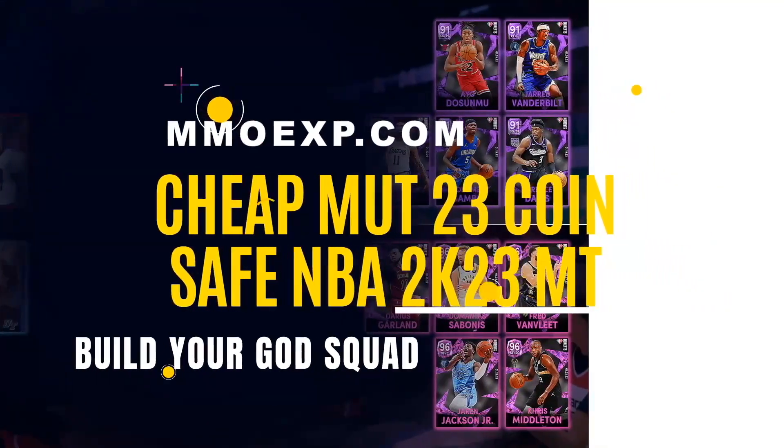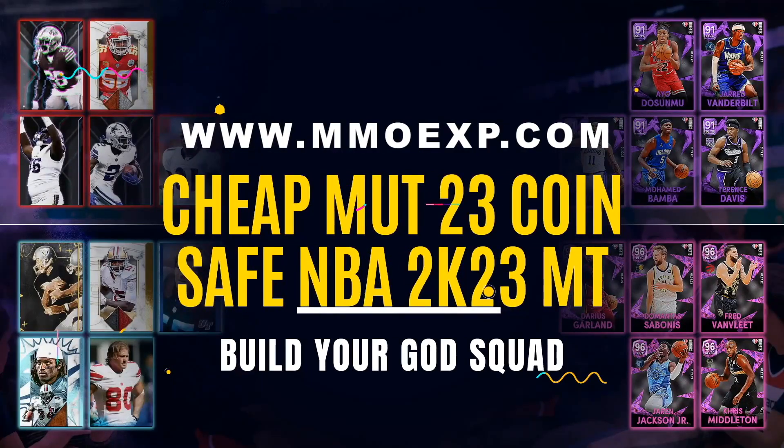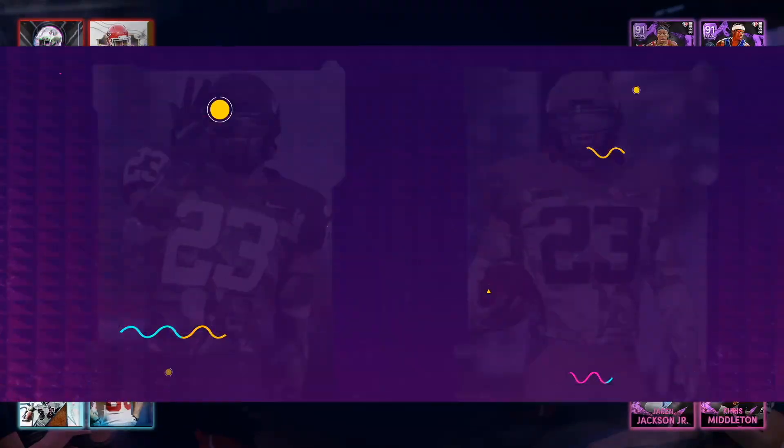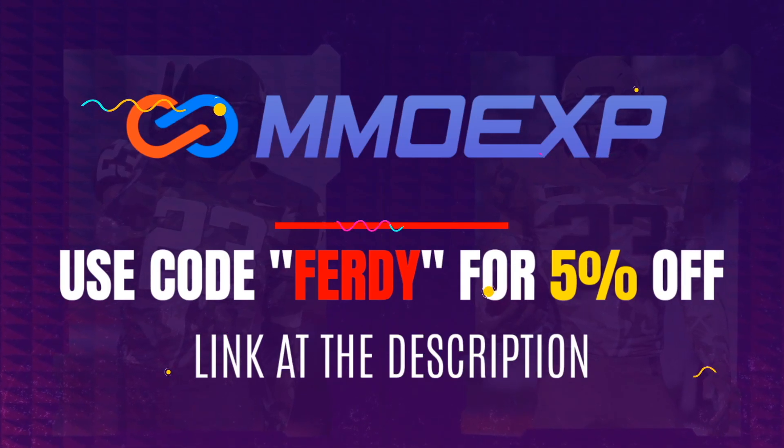Are you sick and tired of gambling your hard-earned money on Madden Ultimate Team packs? Look no further than my sponsor, MMOEXP, for the cheapest and most reliable Madden Ultimate Team coins on the market. Do not forget to use code FERDI for 5% off. A link for their website is at the top of the description.